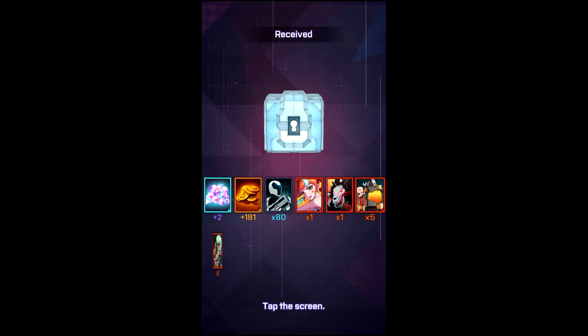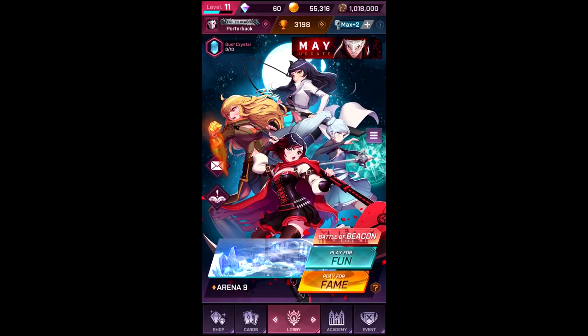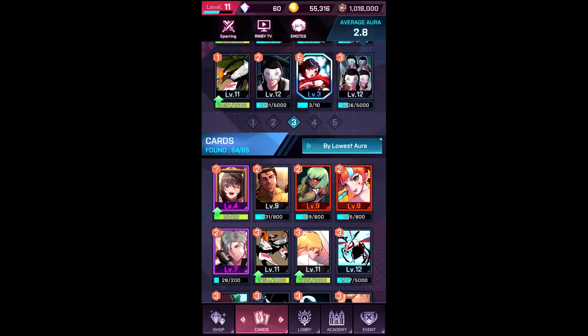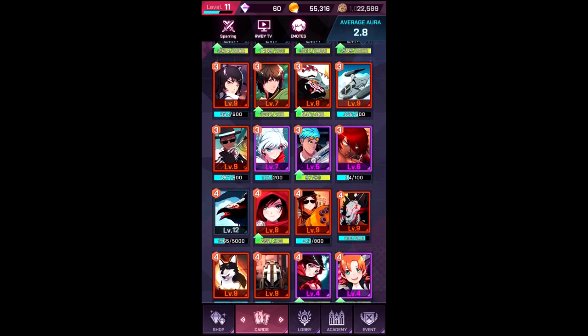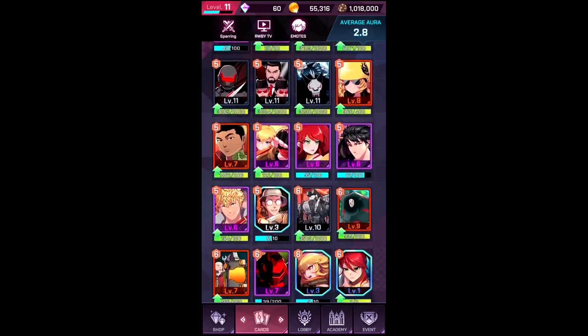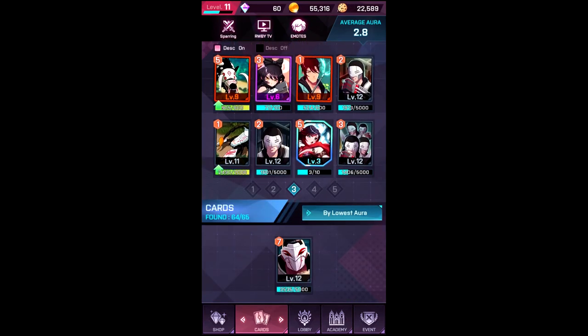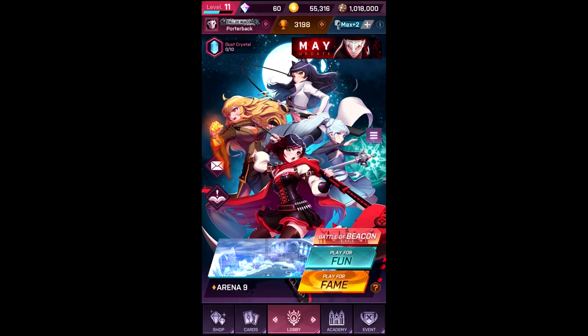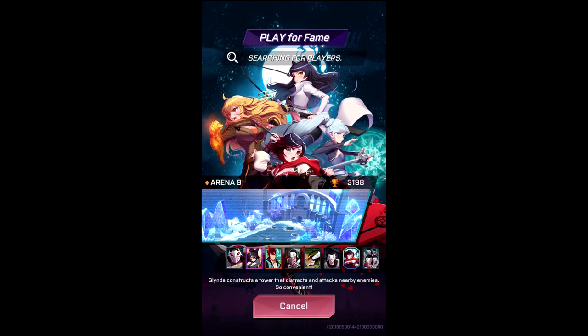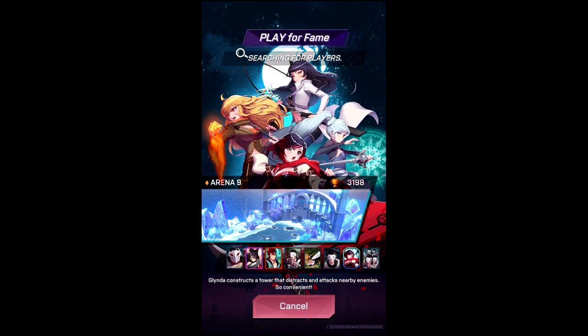Not much happening there. I kind of want to test out something else — what else got changed? Let me try White Fang Lieutenant next and see how well he works now. Any kind of buff is a good buff, right? Still waiting on the chance for him to throw his chainsaw.